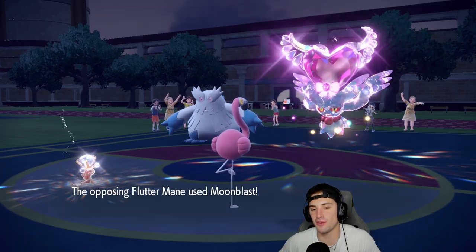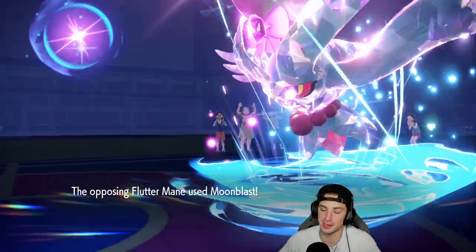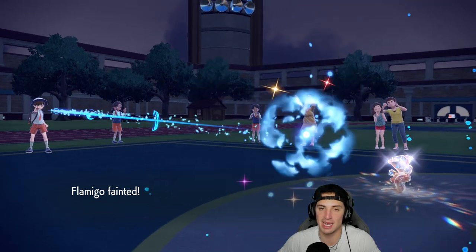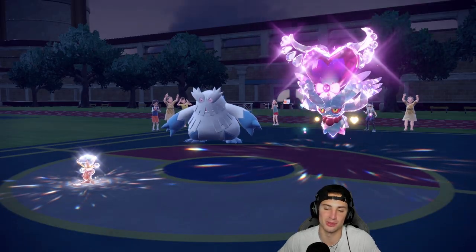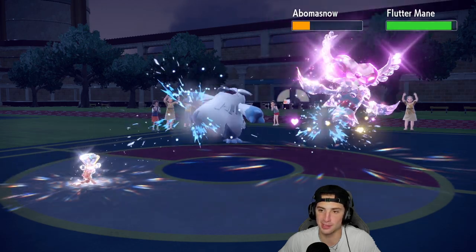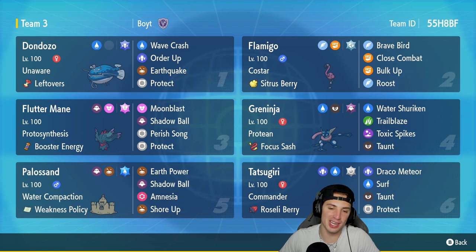That should be game - hard fought third and final battle. Like I said in the beginning, I thought we'd get a one and two record and that's exactly what we get. Moonblast comes in and picks up the KO. Tatsugiri at minus one special attack isn't going to do enough work, so I'll just run this one out. Surf and Energy Ball come out - that's game. Guys, a losing record on the day for today's video, but we had some fun using an off-meta team.